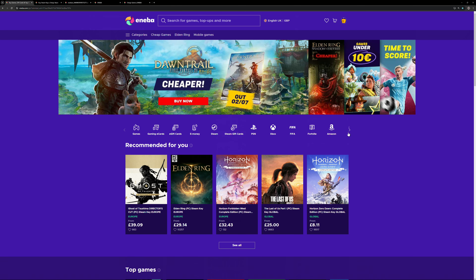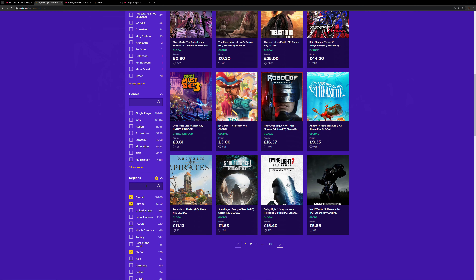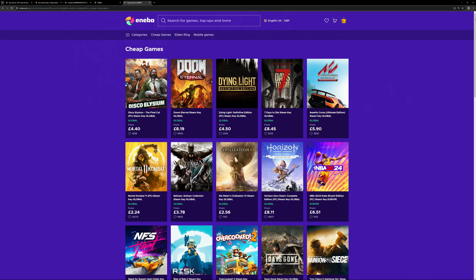So whether you play on Nintendo, PlayStation, Xbox, or PC, you're sure to find something that suits your needs. Navigation of the website is very easy — search via operating system, game genre, and region. You can also create your own wish list and grab those deals at a later time. Aniba is here to help with product activation, payment, product delivery, and other issues should the need arise, with their 24/7 live support.